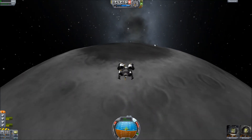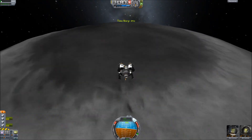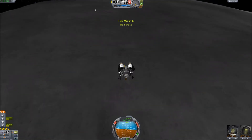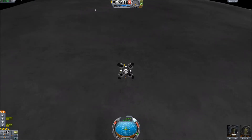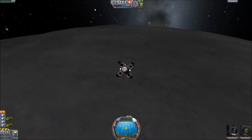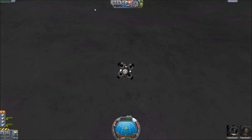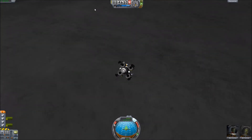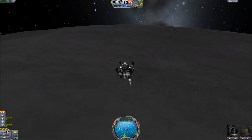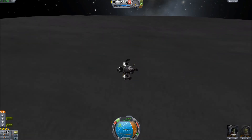Let's just line ourselves up at prograde and time warp a little bit. We want to make sure we get down to about... let's slow this down. That's good enough — especially considering we have two engines instead of four. You want to make sure that we pretty much burn down. We have a lot of fuel so we should be fine. I won't be surprised if we have weight and balance issues, just because I completely forgot to lower that one tank. And it looks like we are running into trouble.